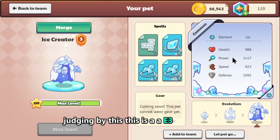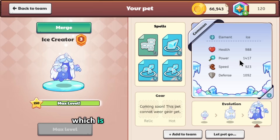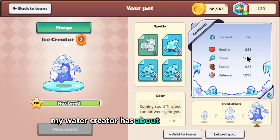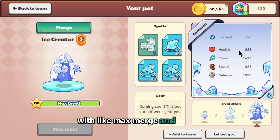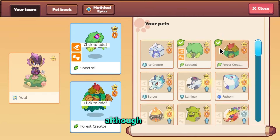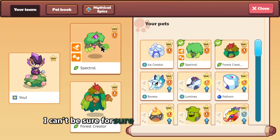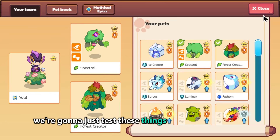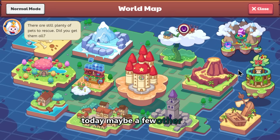This is an E3 ice creator with around a thousand health, which is better than my ice creator or water creator — they have around the same stats. My water creator has about a thousand health with max merge and level 140 charge level, so I do believe this is better, although I can't be sure until we actually test it out.